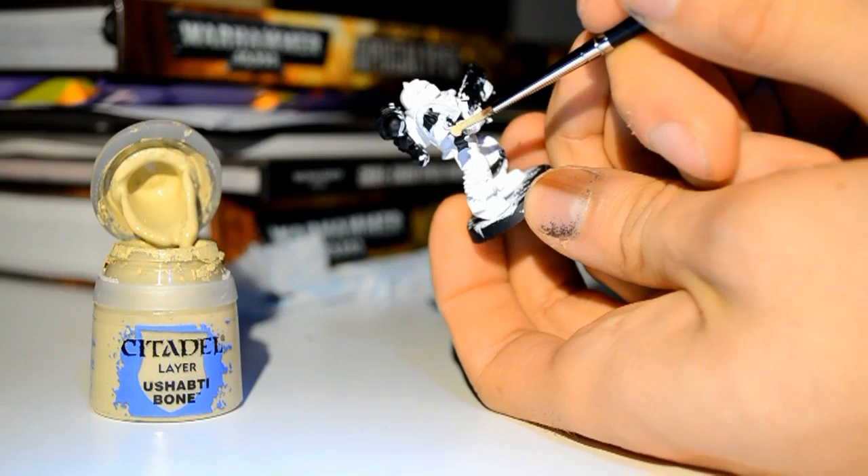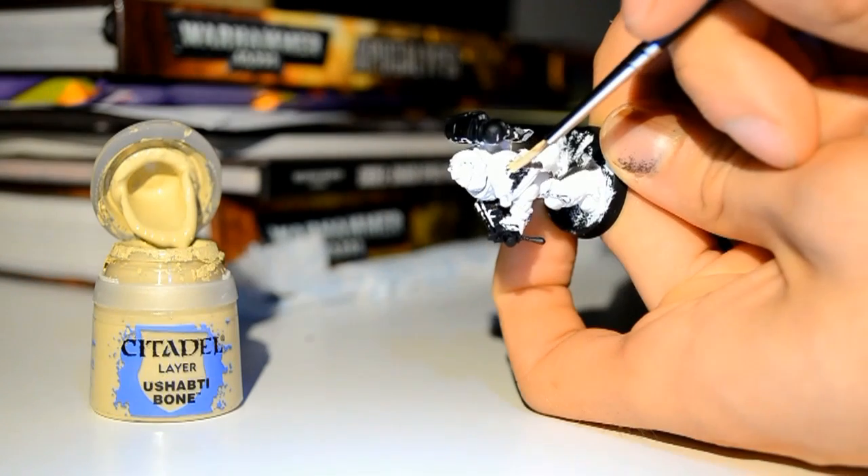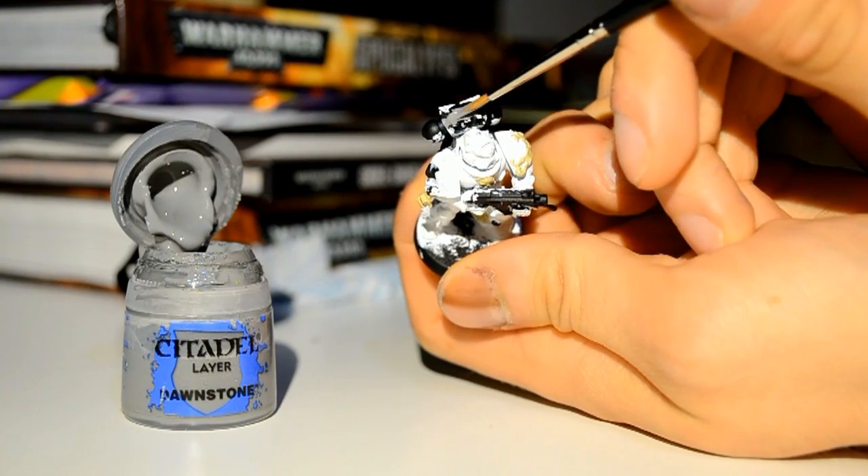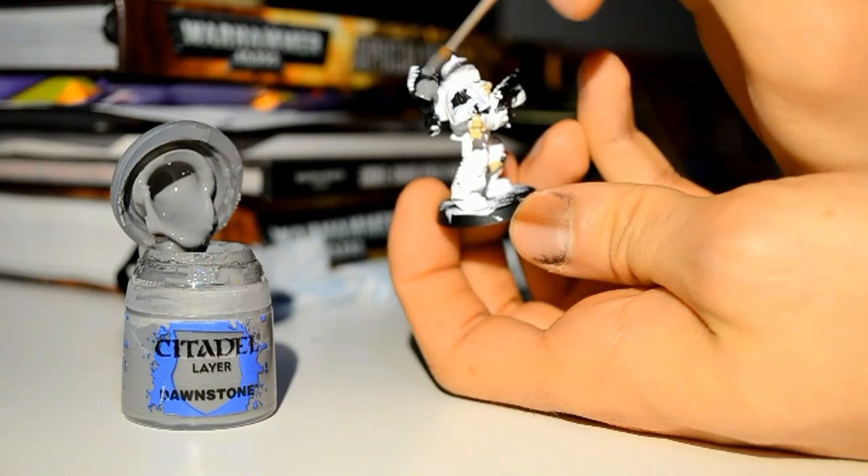It's best if you're going to paint it white, then spray it white — logic. I used White Scar there to turn it white, then Ushabti Bone just picking out the seals and the bone parts, and Dawnstone here just to get the backpack.